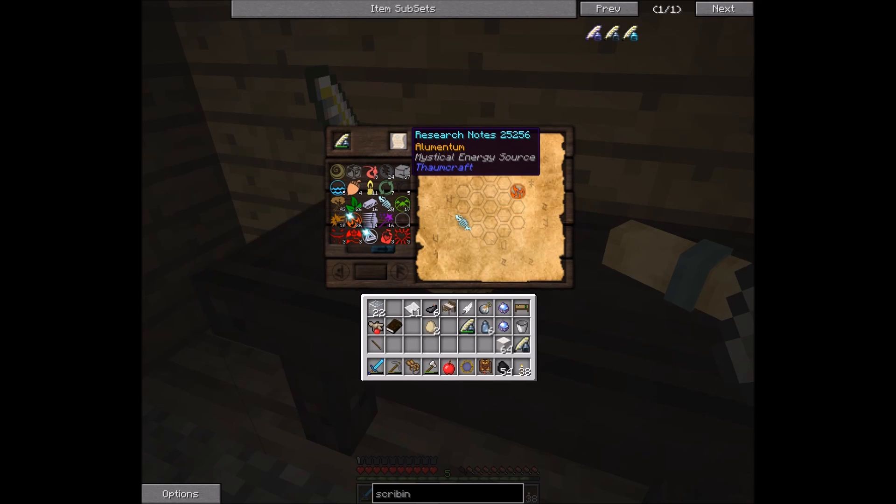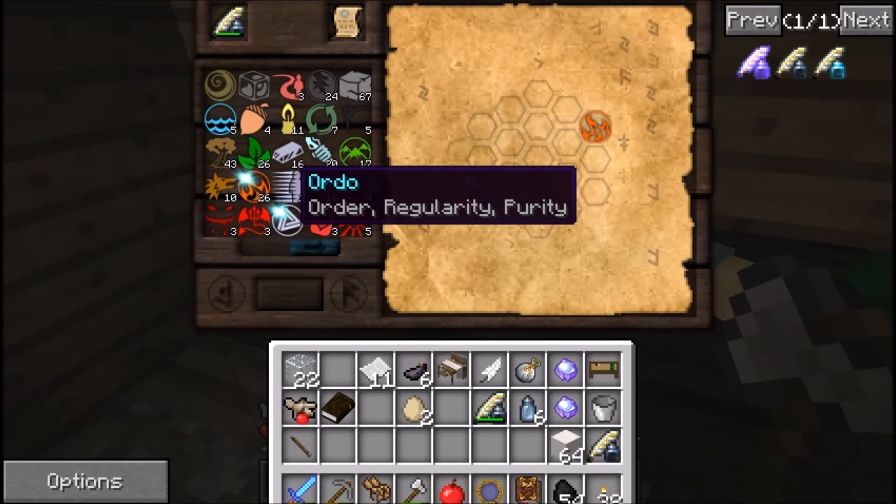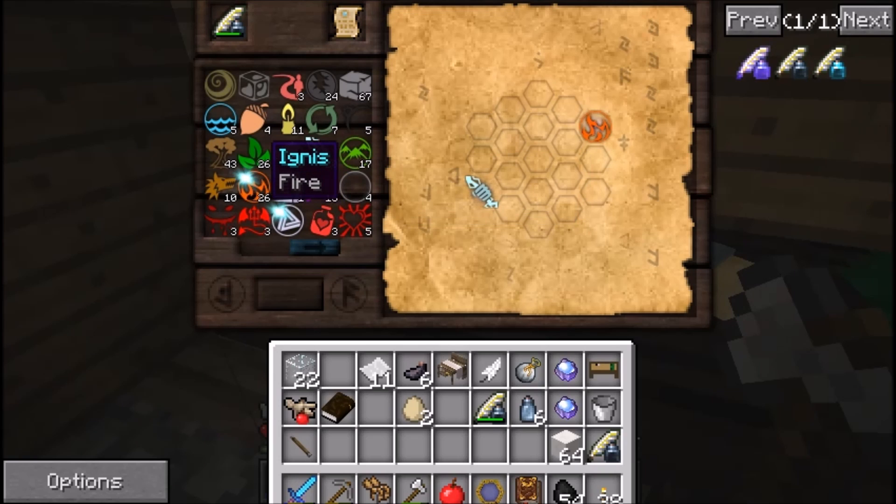What we are making is elementium — a magical, mystical energy source. Basically what we have is energy which is potentia, and fire. So let's figure out what potentia is. Potentia is order, which we have one of, and fire which is ignis.